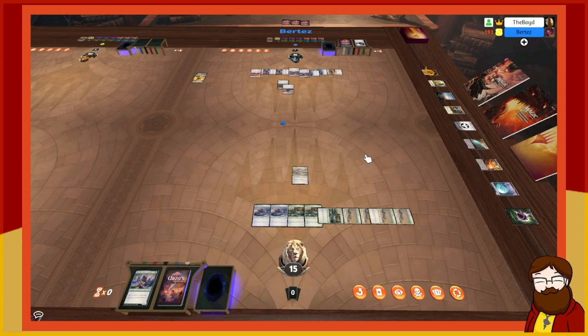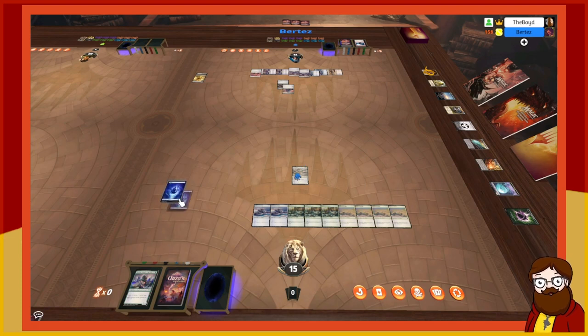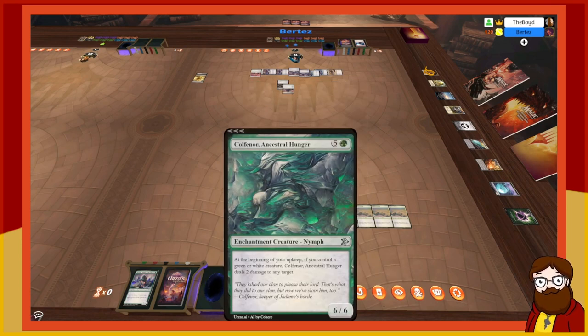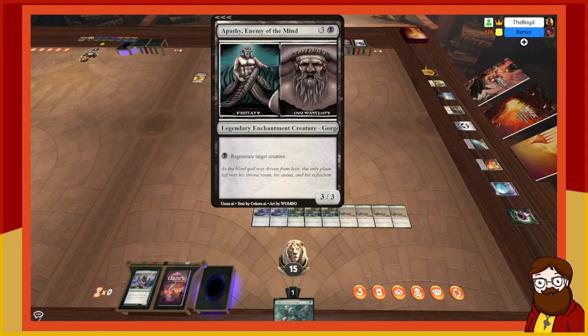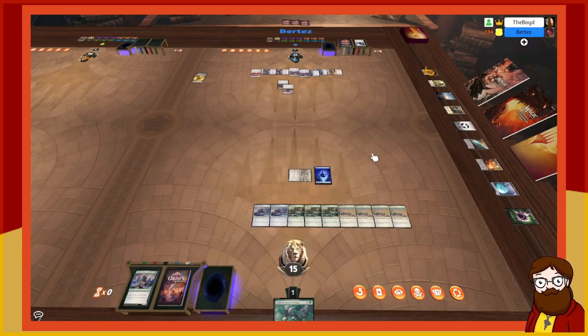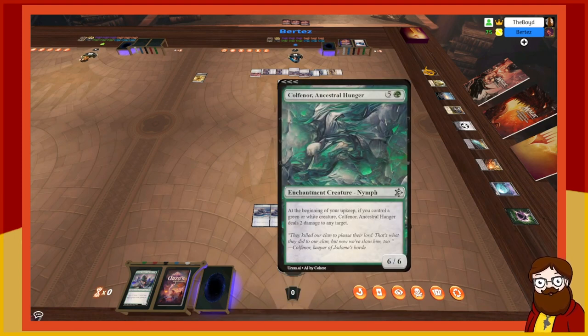I untap, draw. During upkeep Fairy Magus triggers — I create a spirit token represented by an island. I can only attack with Fairy Magus since it has flying. I attack for three in the air. You go down to 16. In my second main I tap six and play Colfinor Ancestral Hunger — a six-mana 6/6 nymph.